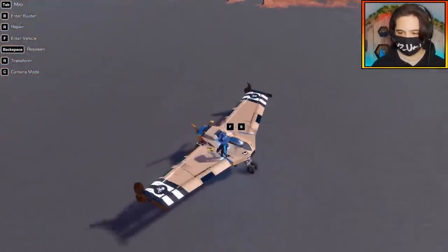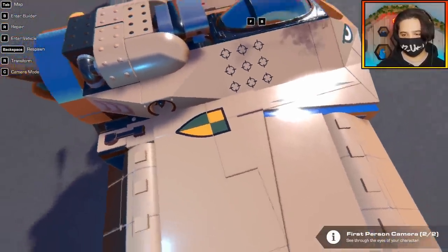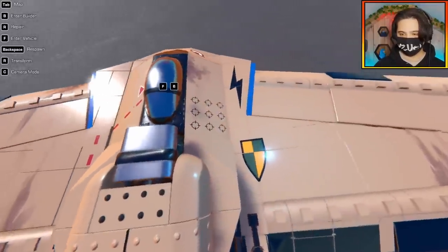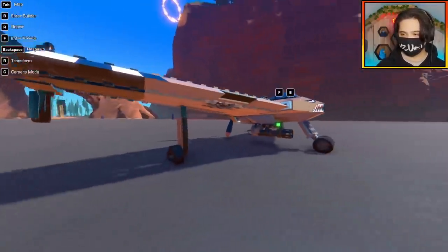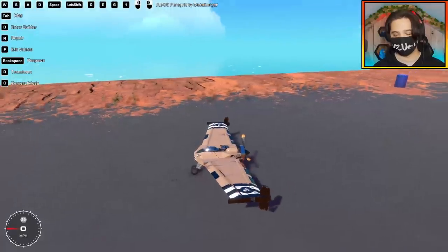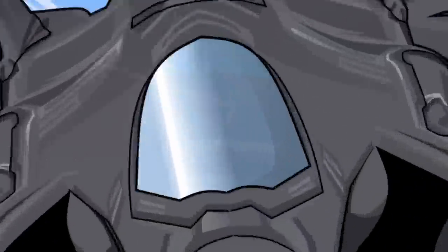Have a quick look at the decals on this thing. You got the Metal Burger Bureau logo there - that's cool. I love decals, man. They just make things look so epic. Even the little face here on the front. Well, another really impressive Metal Burger build.